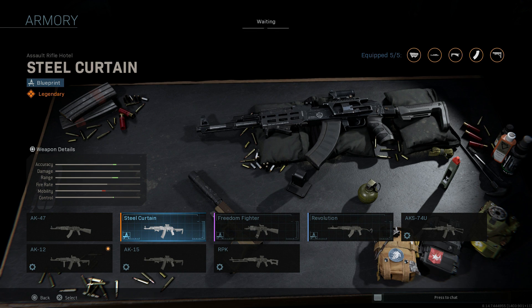At base, what's called the AK-12 in single player utilizes this Steel Curtain blueprint for the base weapon. In single player, this is called the AK-12, but in actuality it's more of an AK-M — a modernized AK-M with an upgraded handguard, pistol grip, and a dovetail mount on the left-hand side of the weapon where we have the optic mounted.